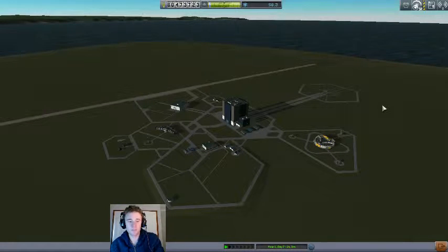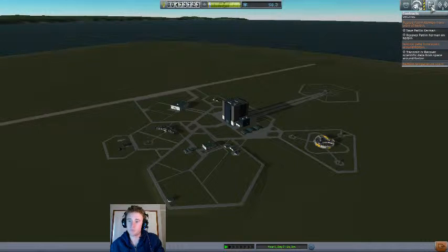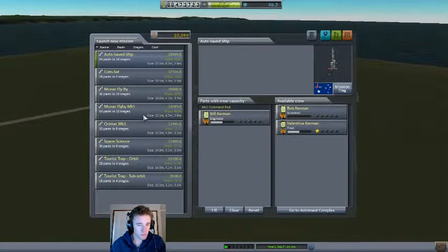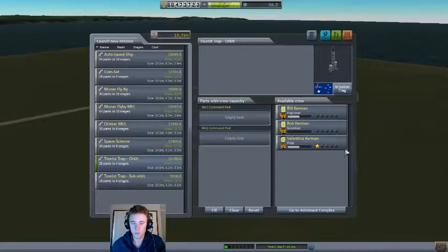Hello and welcome to Diggin' for Drez. This time around we've got a bit of a rescue mission. We've got to save Pat Len Kerman — as in, Postman Pat? Now for this, instead of building a new rocket, we can just repurpose one we already have.